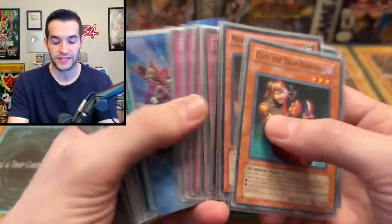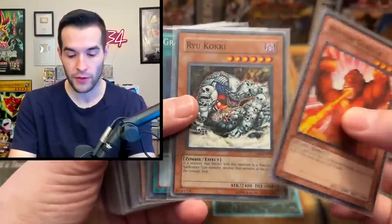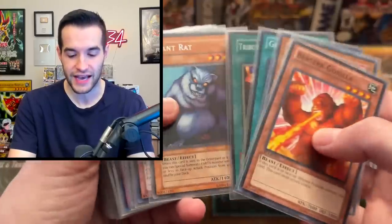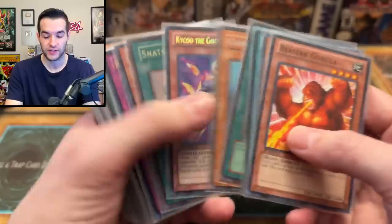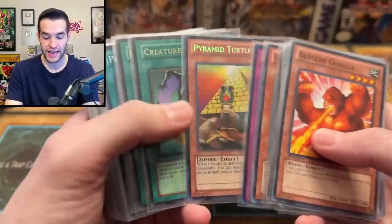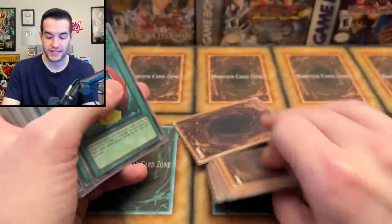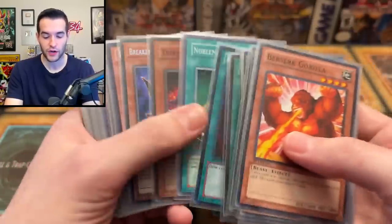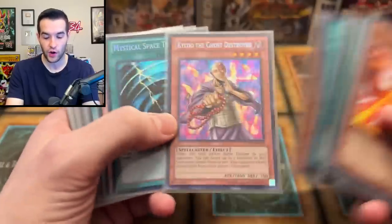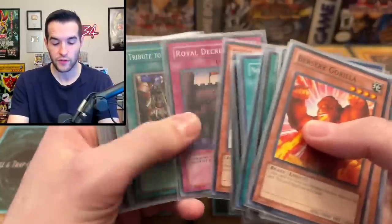This is a Warrior deck, by the way — actually wait, this is the Zombie deck. With Giant Rat you can get Ryukoki out basically for free because he has 2k defense. There's Pyramid Turtle, which is pretty insane. Pyramid Turtle lets you search monsters with 2,000 or less defense, which is really insane for a floater. So if this guy is set and they take him out, you get to bring out Vampire Lord or Ryukoki. Creature Swap was crazy, Book of Life was awesome back then. Here are some of the kinds of cards you will see — all of these you might remember from old school decks and sets, because they're from 2005 or before.